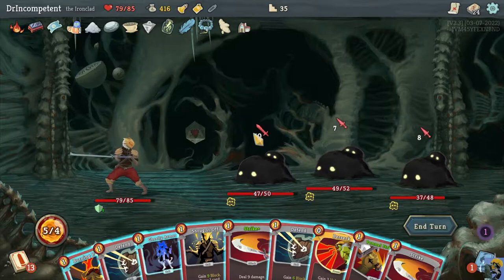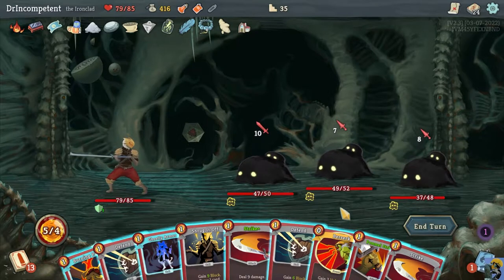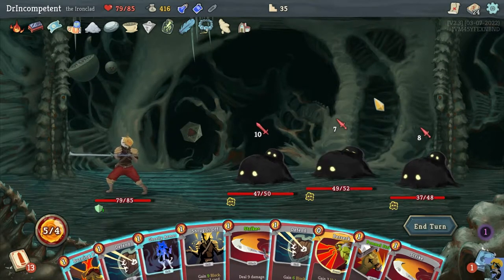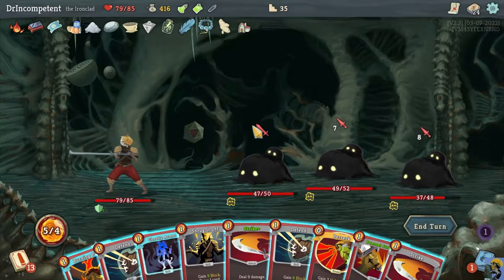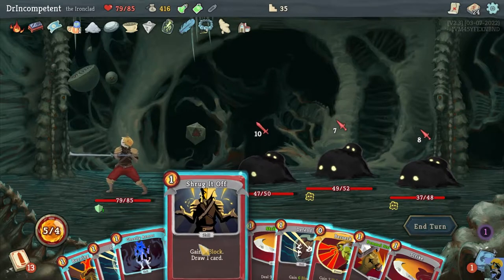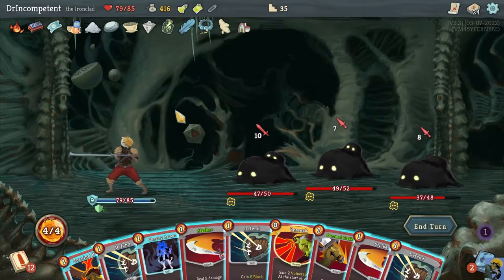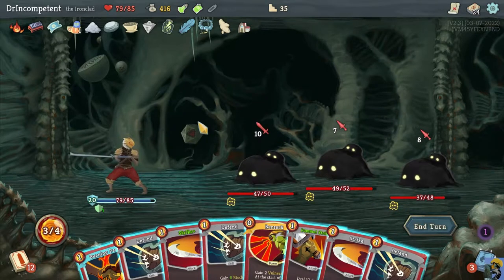Something tricky I can do is go ahead and use Burning Pact to draw some cards and exhaust a card. Before I start spending a whole bunch of energy, I'm going to Shrug It Off and plan on blocking 17. I'll Ghostly Armor — so now we have a full block and can start thinking about other things.